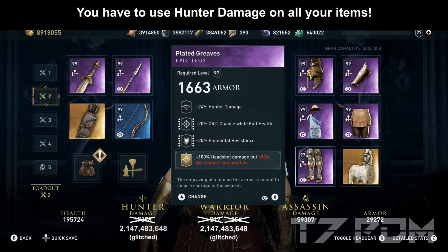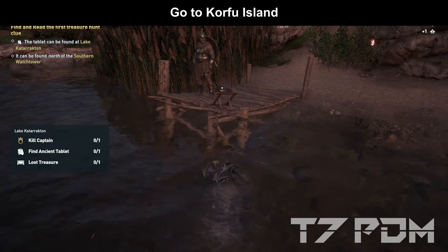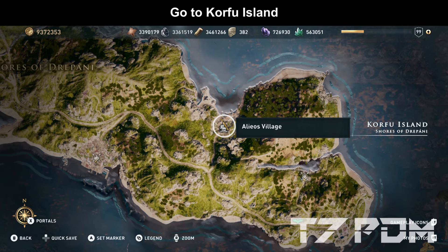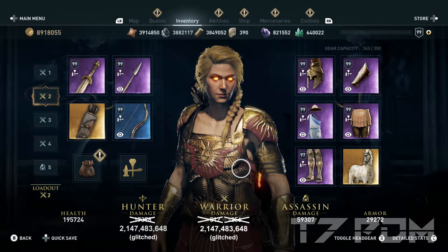On the boots, we go for hunter damage, crit chance, and elemental resistance, and here we engrave the plus 100% hatchet damage with increased adrenaline consumption. Any item that was not specifically shown with a location should be obtained with the blacksmith reload — it is only important that you get all the correct stats, the names are not relevant. The 100% hatchet damage engraving can also be found on Corfu Island — you have to solve the captain and the cyclops Ostraka. The solution for that is right in the port in Aleos village.